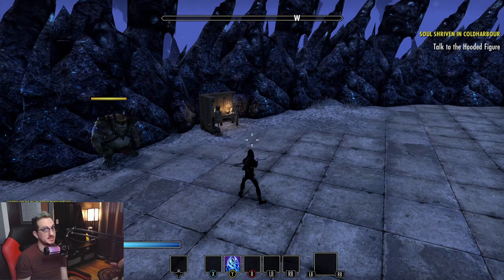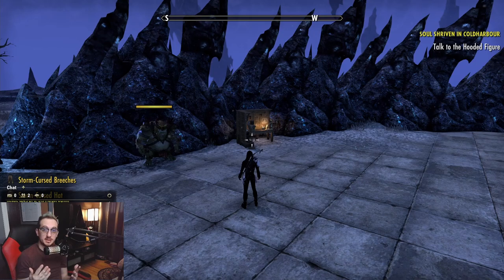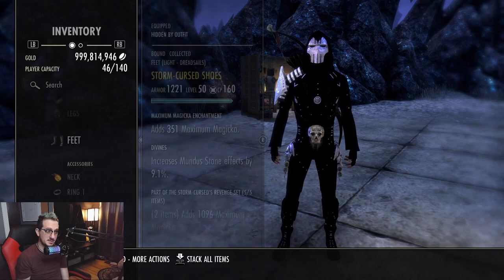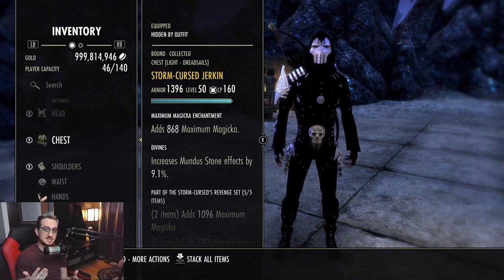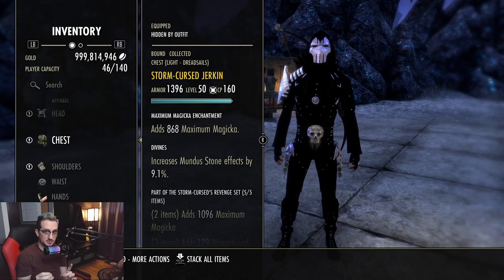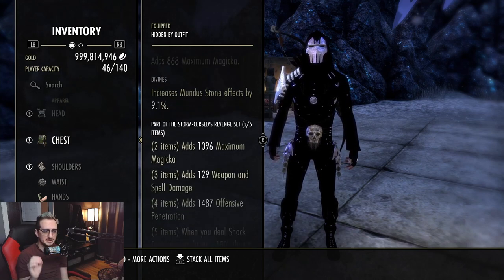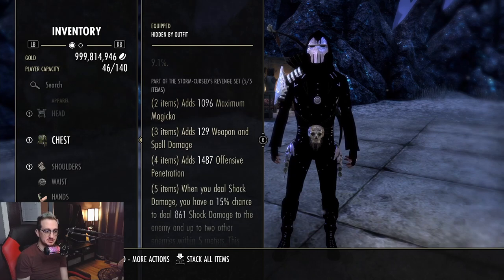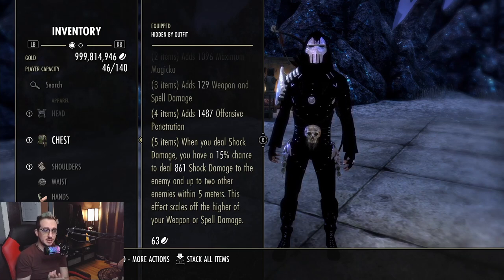Wait until we get into the next five-piece set. The next set is Storm Cursed's Revenge — this is probably going to be best in slot on the magic sorcerer. You want to pair this with sets like the one we just mentioned, or pair it with Overwhelming Surge. The two-piece gives you maximum magicka, spell damage, and offensive penetration — all phenomenal pieces. The five-piece: when you deal shock damage, you have a 15% chance to deal additional shock damage.